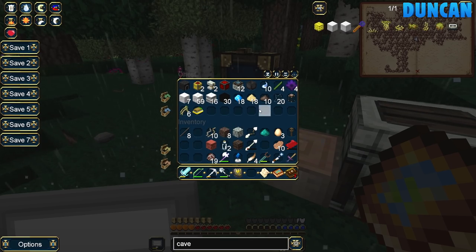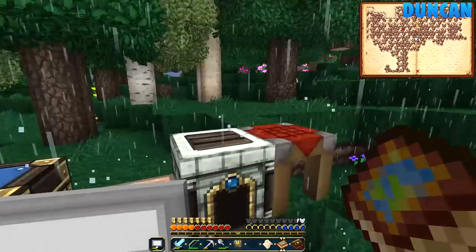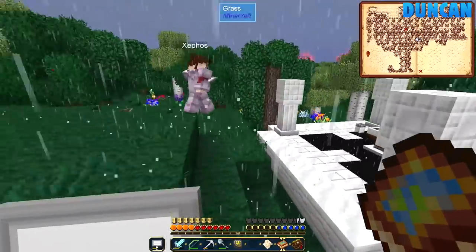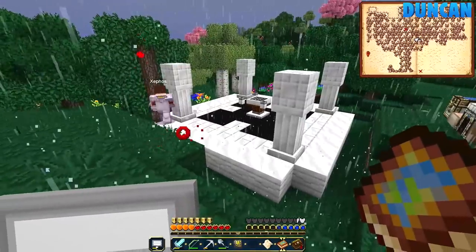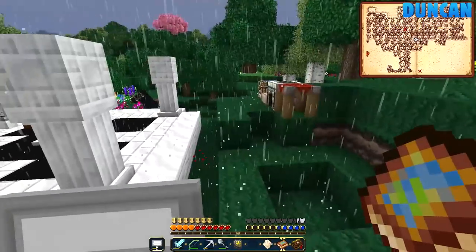Am I going the right way? No. Oh yeah, I found you. It's kind of a very tranquil glade. Yeah, it's nice — it's like off in the middle of nowhere. It was made by creepers, though. Not the tranquil glade. Okay, so first things first, we need to make the illumination dust.